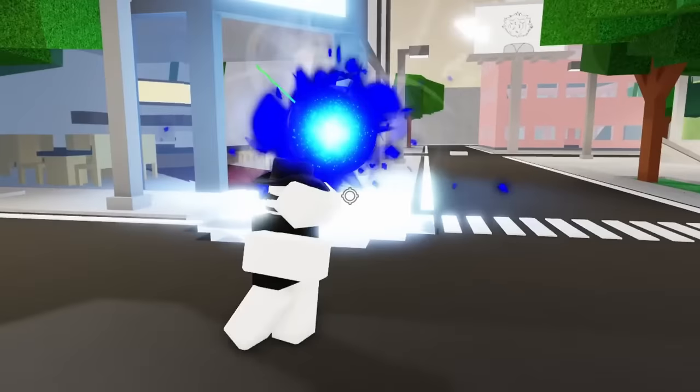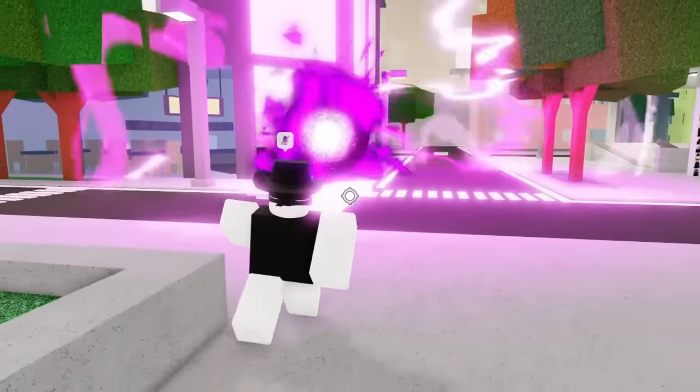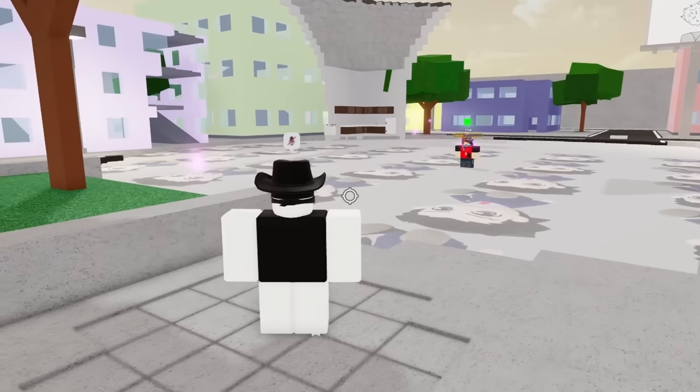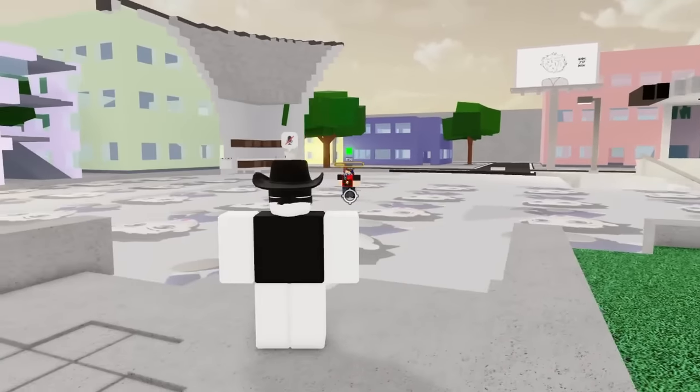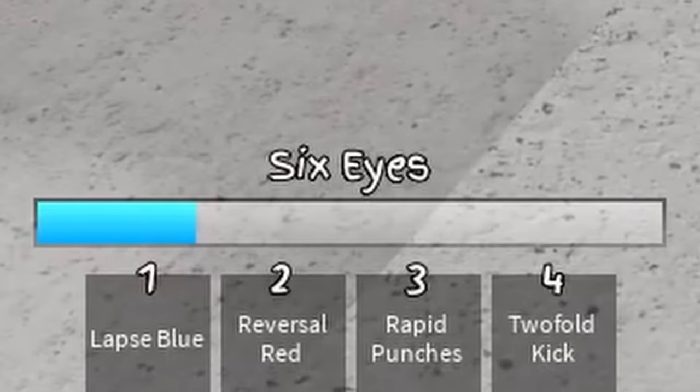One final trick for Gojo's ultimate: killing someone with Lapse Blue Max will make the projectile linger for much longer. Shooting your Red Max into the lingering Blue Max will cause a Hollow Purple nuke. This will obliterate everyone in a massive radius and destroy the map around it. Once creating this nuke, you will lose your ultimate status, so use it towards the end of your ultimate.